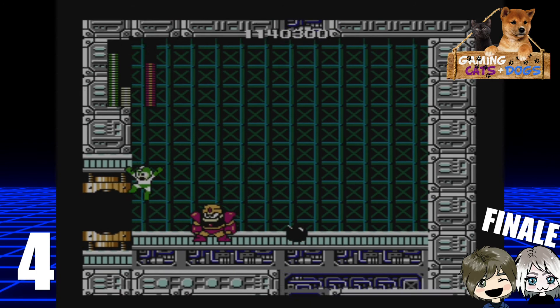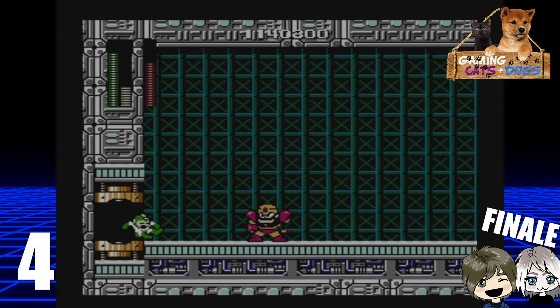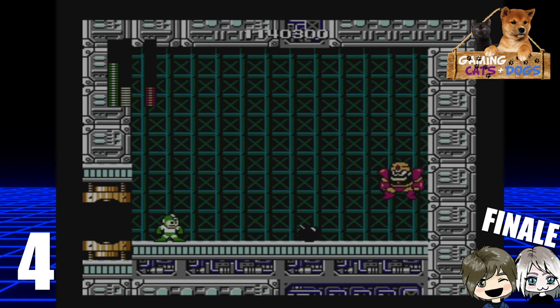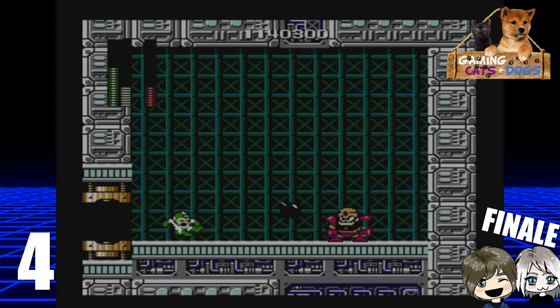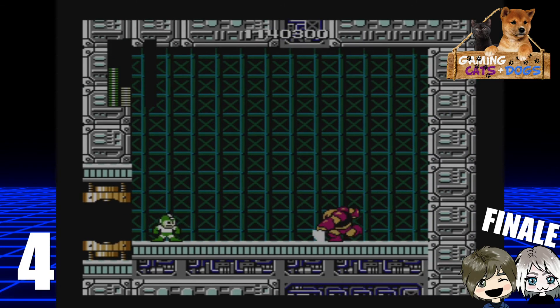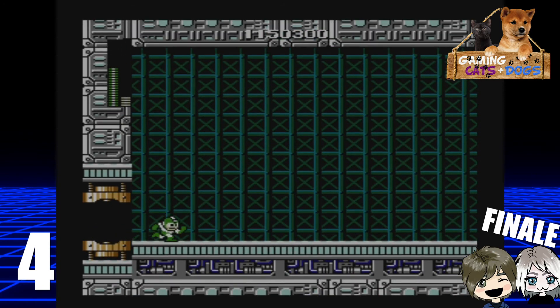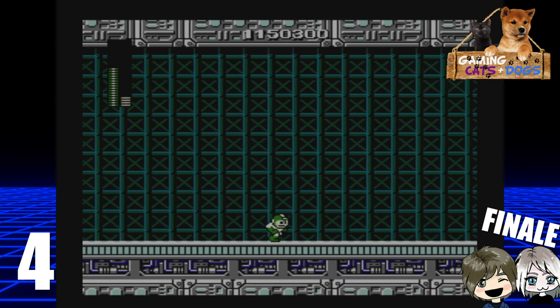He's a lot harder because he just comes towards you this time. Whereas when you fought him in Gutsman's stage, you had a ledge. You had the high ground. You were able to take the high ground. It's over, Gutsman! I have the high ground! I beat him, but I have so little health left, it is not fun.